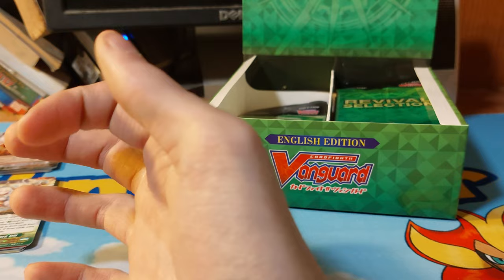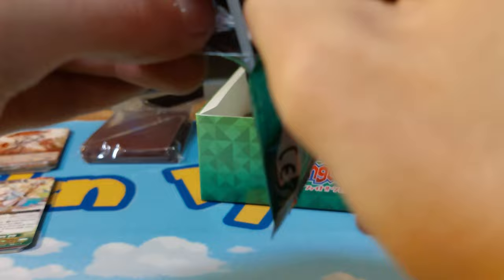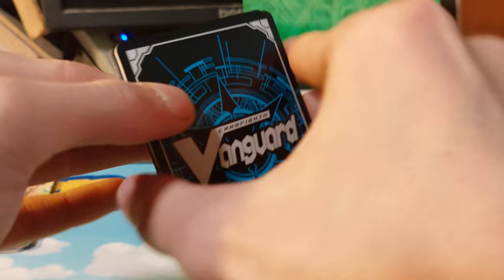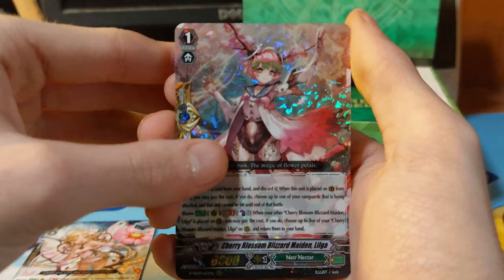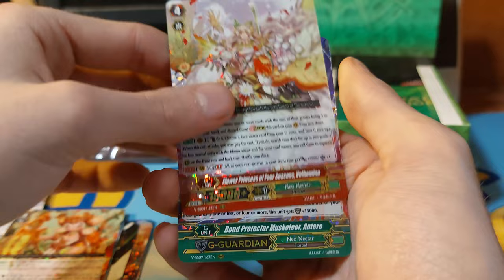It's gonna be hard keeping track. Five packs in. Okay, we have Neo Nectar — Cherry Blossom, Blizzard Maiden, Maiden. Oh wait, hold on — okay, that's better. And we just have a triple rare.